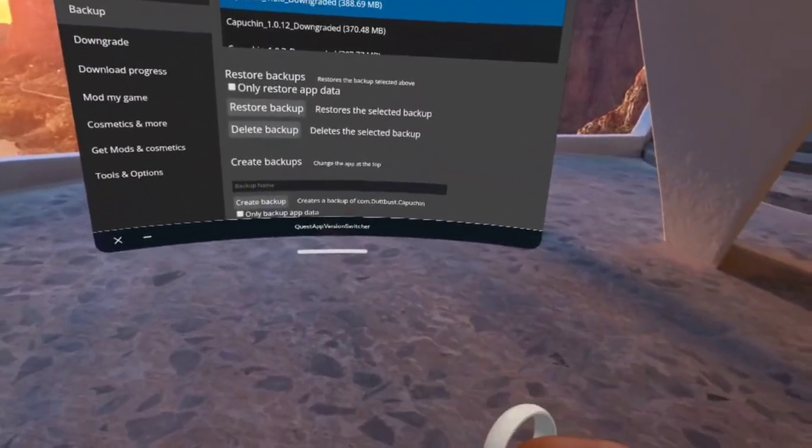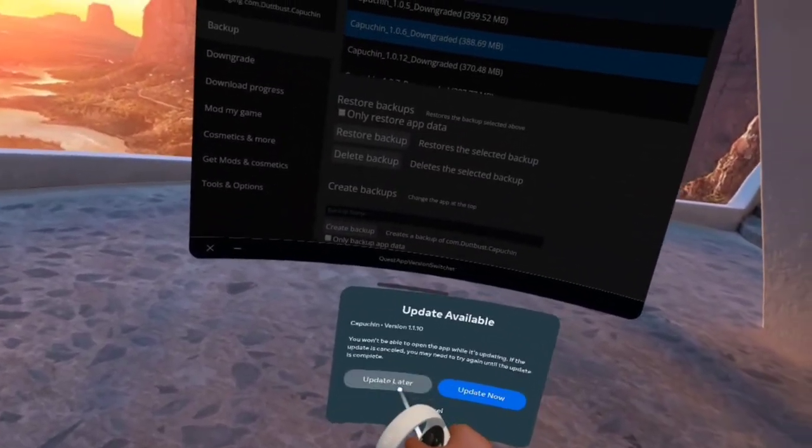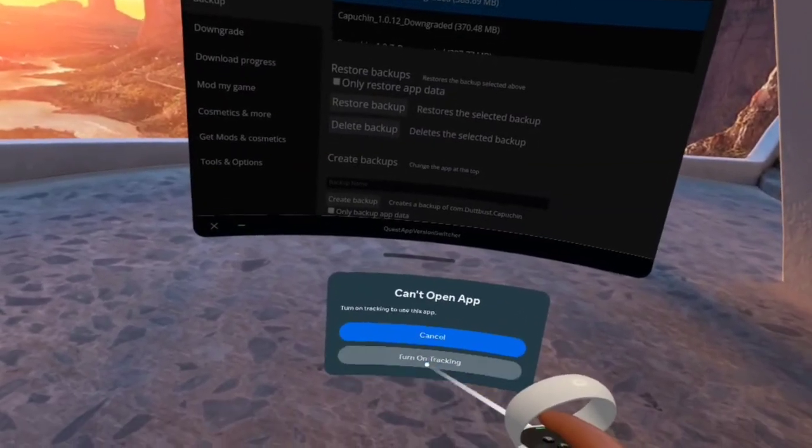Now you have it and you're just gonna open up Capuchin. Make sure you press Update Later. Turn on tracking, cancel — I forgot I had to quit the app first. Alright, turn on.